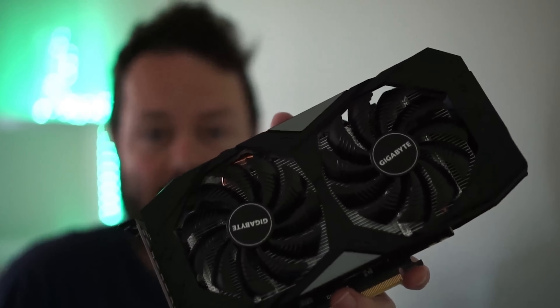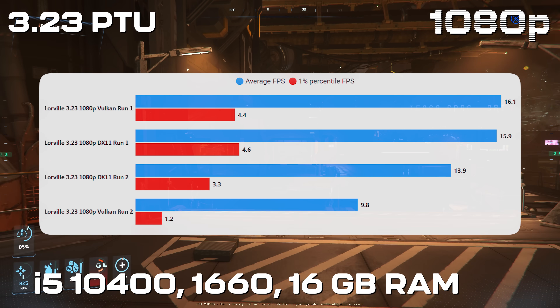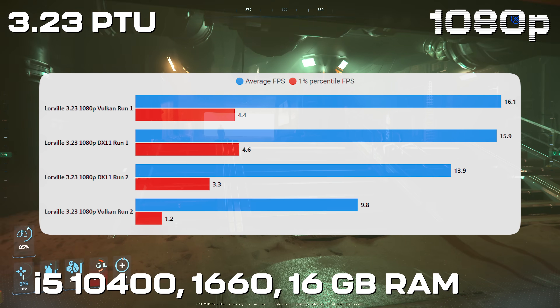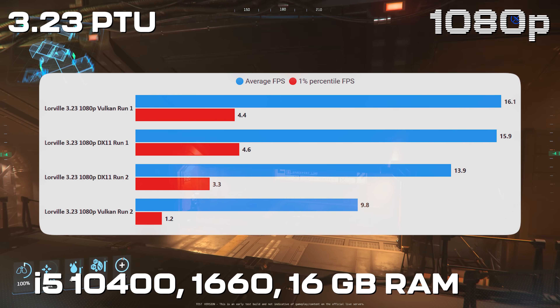I then tried to test with the minimum spec system — an i5-10400 with a GTX 1660 and 16GB of RAM. This didn't go well. I spent around two hours trying to get around Lorville and just couldn't complete the runs — there were so many issues and it seemed worse on a lower spec PC. I managed to complete four runs, and while the best one was a Vulkan run, the worst one was also a Vulkan run. Performance is way down compared to the live patch with this system, and it was pretty unusable — no real conclusions can be drawn about Vulkan from this.